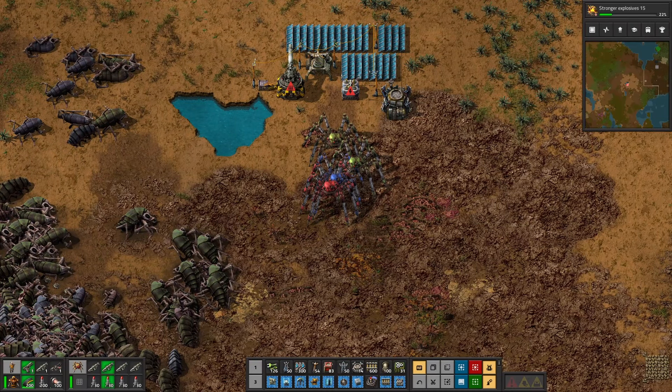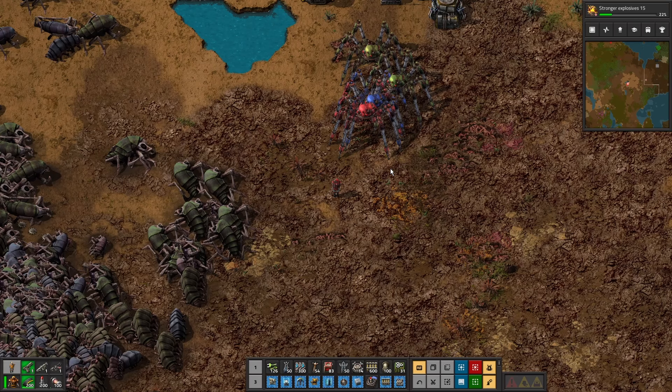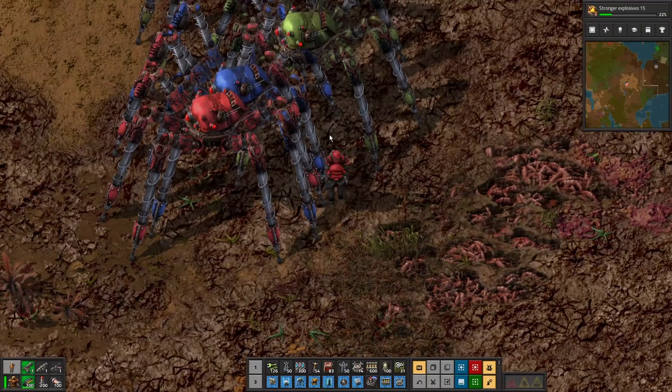Hello and welcome to another episode of the Mega Base of Chaos, where we take an old Factorio map and make it better. My name's Crunchy Cat. These are my spiders — feel the power.